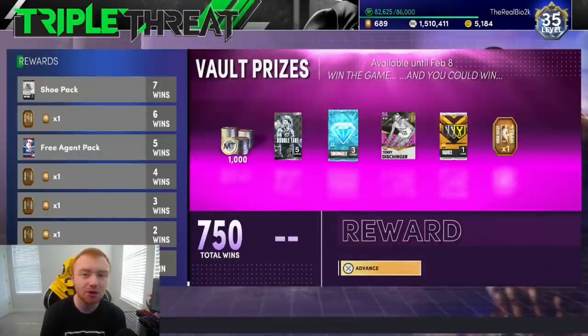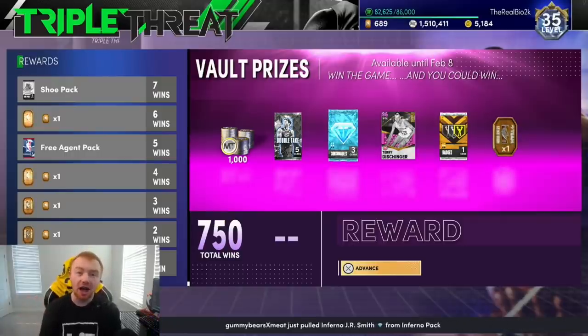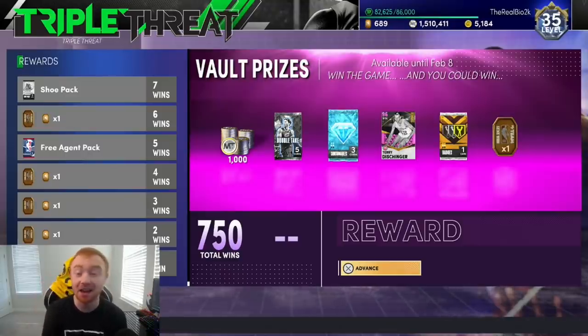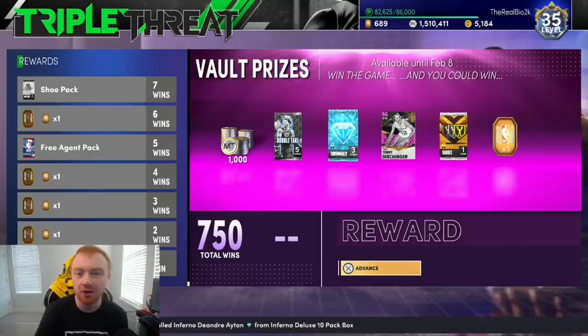I know that sounds weird, but if you throw in two bronzes and one good player, you're going to be getting MT from in-game, you're going to be getting stuff from the vault — which includes Double Take packs that give you really good options. The packouts for them are really good; you're almost guaranteed to pull an amethyst from a Double Take pack. Diamond consumables can give you a good shoe or contract, both of which can sell for MT, plus the 1,000 MT and badge packs.